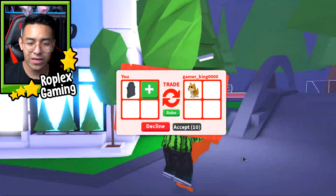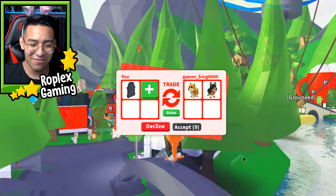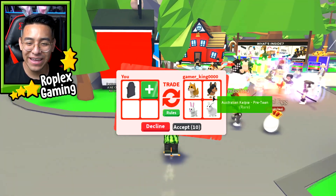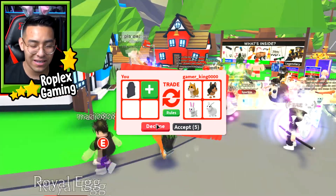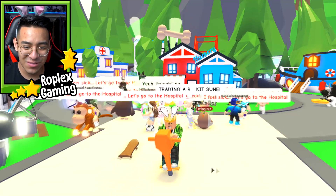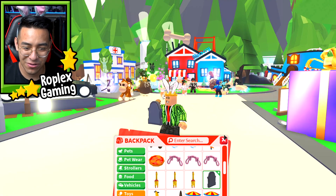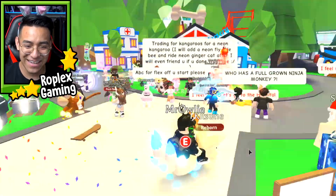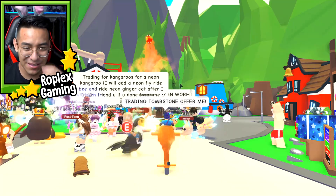Gamer underscore king sent me a trade request. Check out the jackhammer — I got this a couple episodes ago, without a doubt one of the best trades I've ever made. This guy's offering me a shiba, an Australian kelpie, a bunny, and a rabbit, which I will decline. You know what would look cool? If I use the tombstone while on this, it'll just look like a random jackhammer moving around the map. Let me use this first — there we go. It's just a random jackhammer walking around the map, that is so funny!